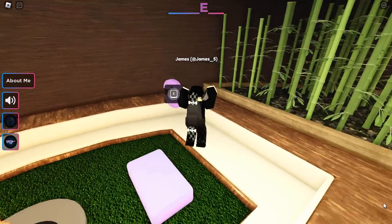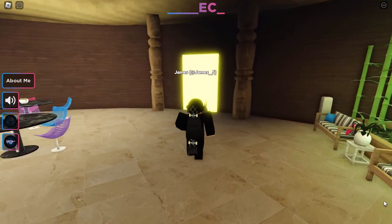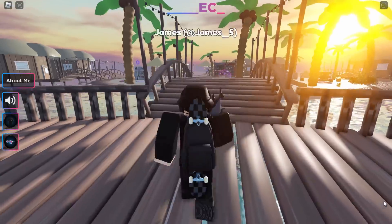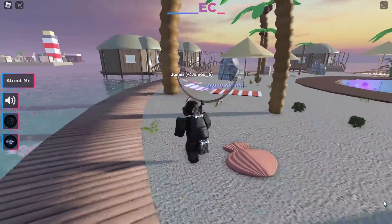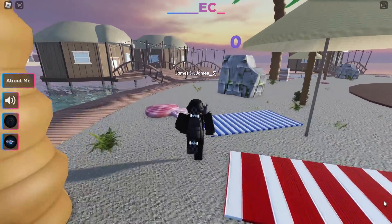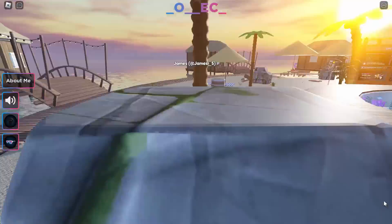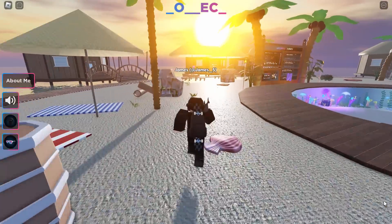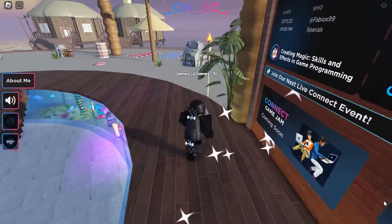There is a second one in here — this one is the letter C, so again just hold E and pick it up. Then run out of this building; there are a few more outside. If you carry on going in this direction, there is an O on top of a rock, so just jump up there and collect that one. Then if you walk around the side, you should see N — a few people miss this one but it's just by the big notice board, so go and pick that up.